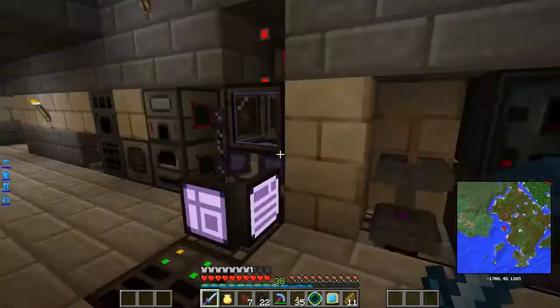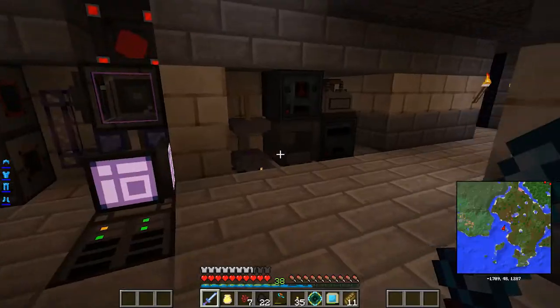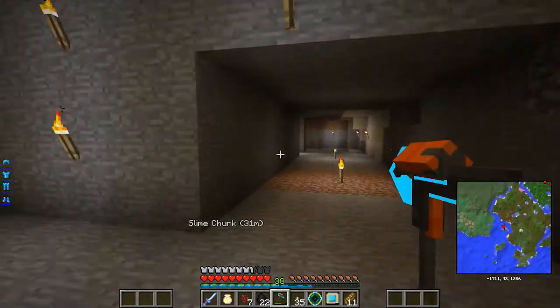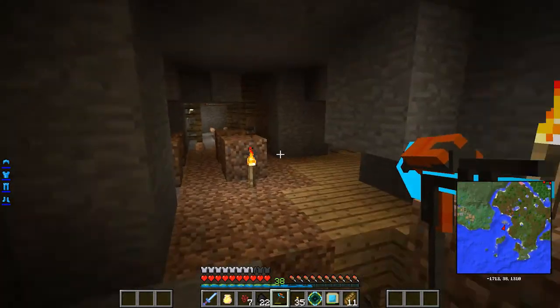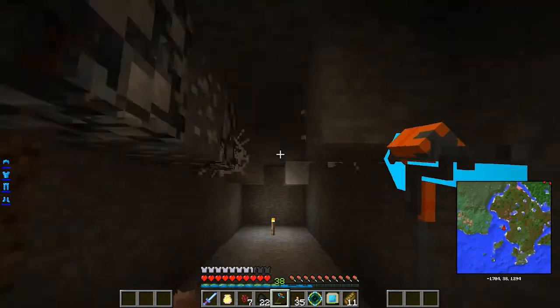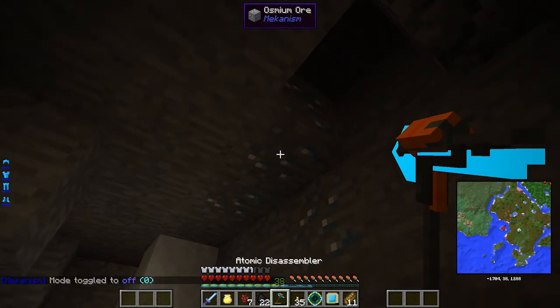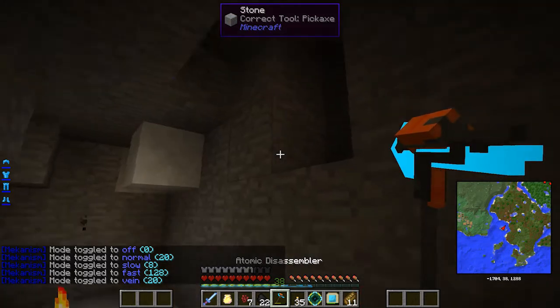I created this really cool pickaxe called the Atomic Disassembler. It's worn down a little bit, but let me show you what it can do. See this osmium ore? If we hold down right-click and go to vein, it mines out the entire vein. Pretty cool, right?